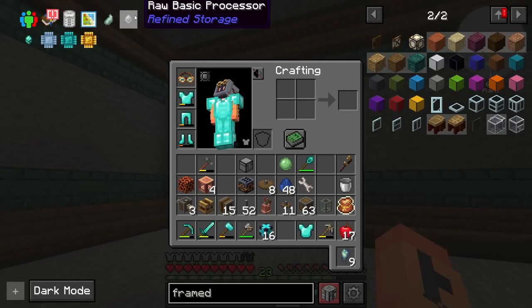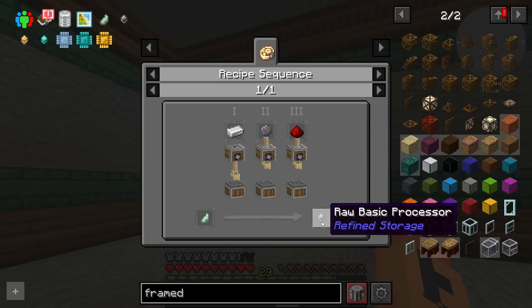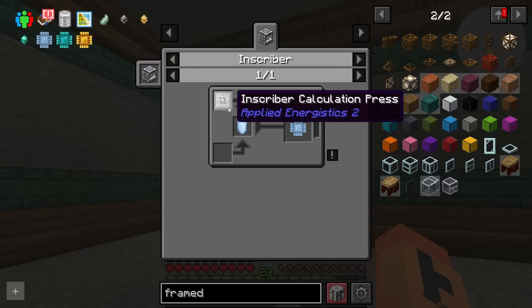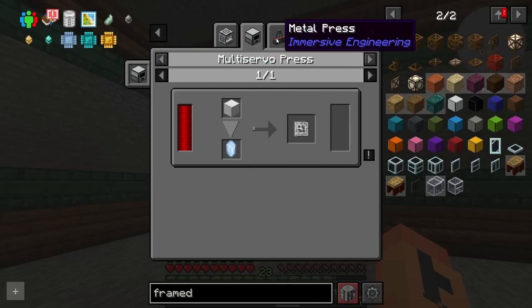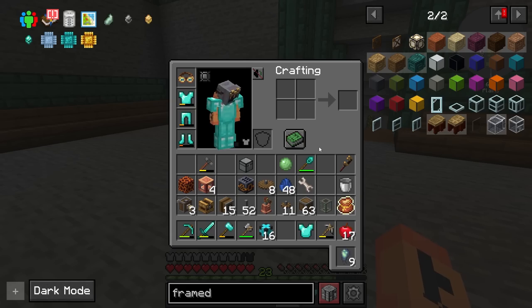We'll go ahead and work on processor automation. What we're going to work on is a recipe sequence - we take these processor bindings, run them through three deployers: one with iron, one with silicon, one with redstone, and then you'll get the raw basic processor. That's how you do processors in this pack. If you go Project E instead, you have to run it through the metal press to get your initial presses, and once you have those you can make your processors. I think that was to balance it out and give AE2 a chance.